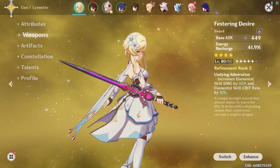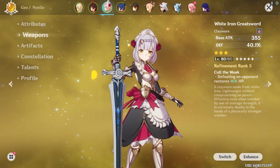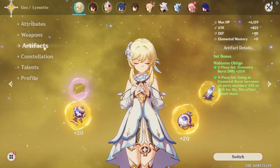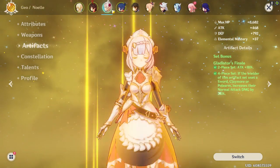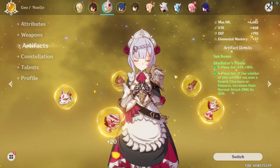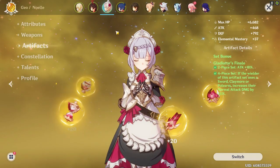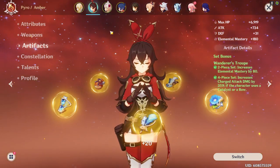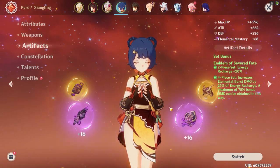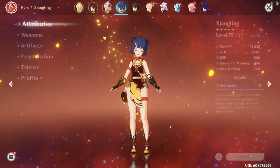Most of the time you'll be dodging attacks, and once you get the boss into a stunned state you can whack at it with Noelle or Traveler. Traveler is running four-piece Noblesse, Noelle is using four-piece Gladiator — though the Husk of Opulent Dreams set is recommended instead. Amber is using four-piece Wanderer's Troupe and Emblem for Xiangling, but they're not fully leveled so don't worry about those too much.